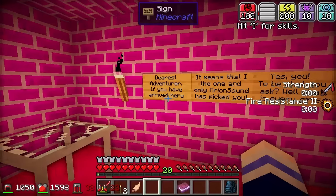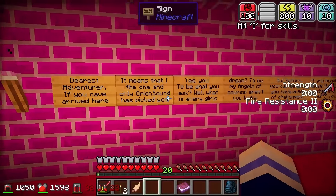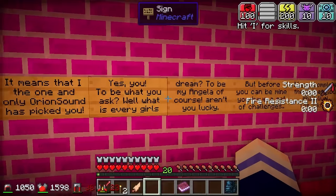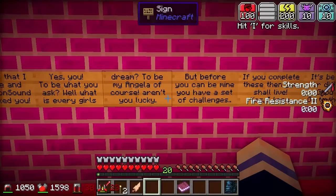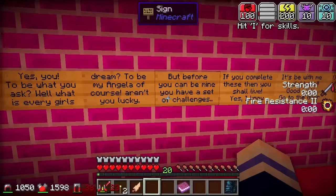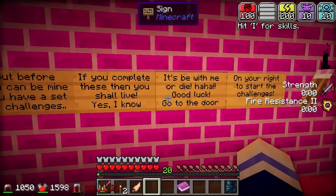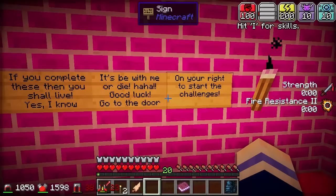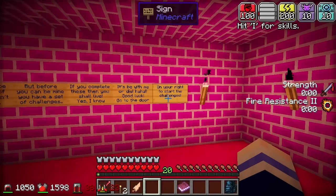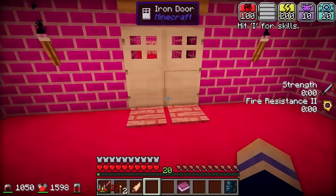Waiting area. 'Dearest adventurer, if you have arrived here, it means that I, the one and only Orion Sound, has picked you. Yes, you. To be what, you ask? Well, what is every girl's dream? To be my Angela, of course. Aren't you lucky? But before you can be mine, you have a set of challenges. If you complete these, then you shall live. Yes, I know — it's be with me or die. Ha ha ha! Good luck — go to the door on your right to start the challenges.' Do I really want to do these challenges or do I just want to die? It's a tough decision, but I guess I'll try the challenges.